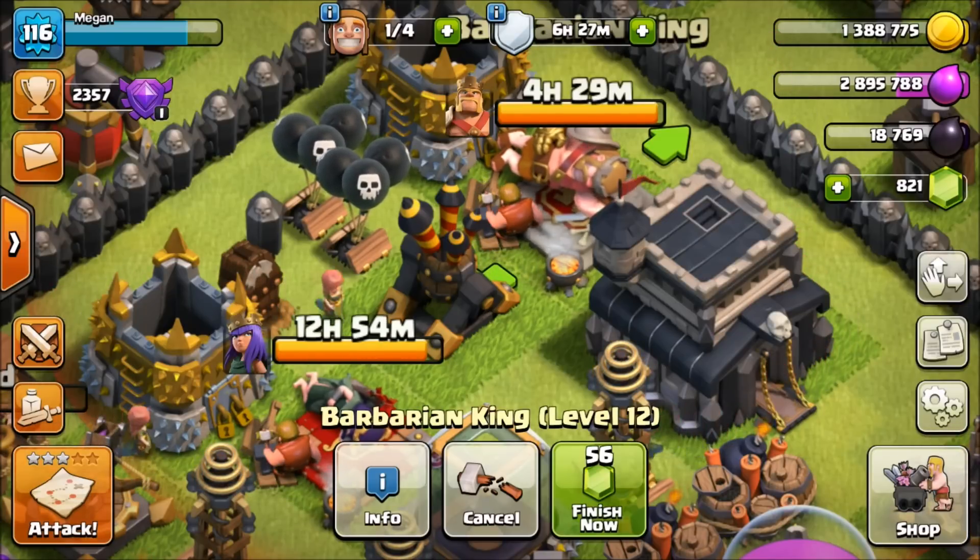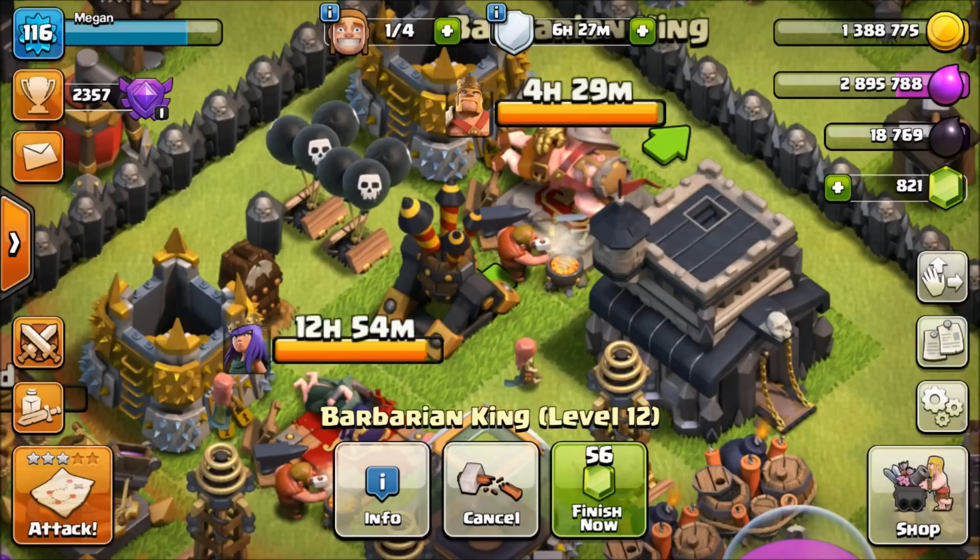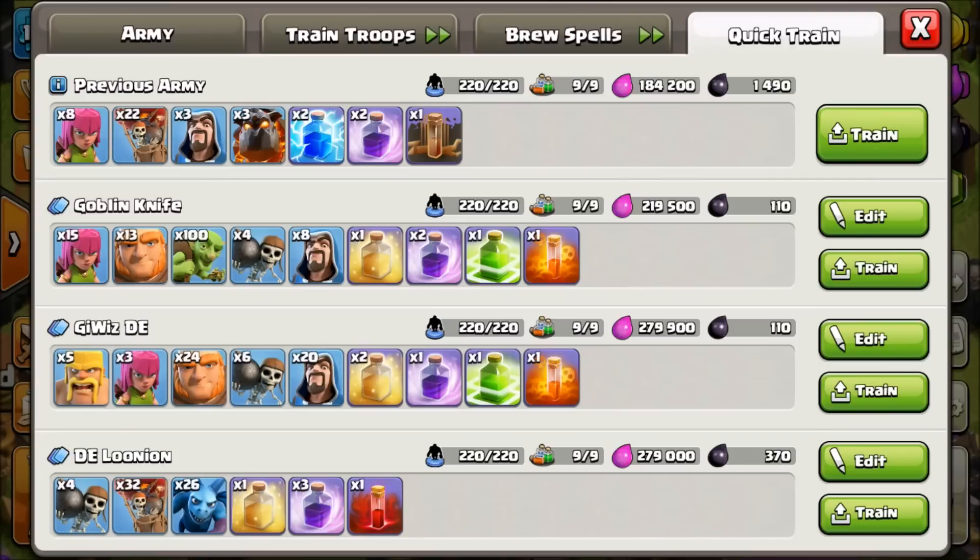We're sitting in the Crystal leagues at about 2300 — Crystal 1, really close to Masters League. We're only at 18,000 dark elixir so we have a lot of work to do. I grabbed the three armies I think are going to work best for no-hero dark elixir farming.